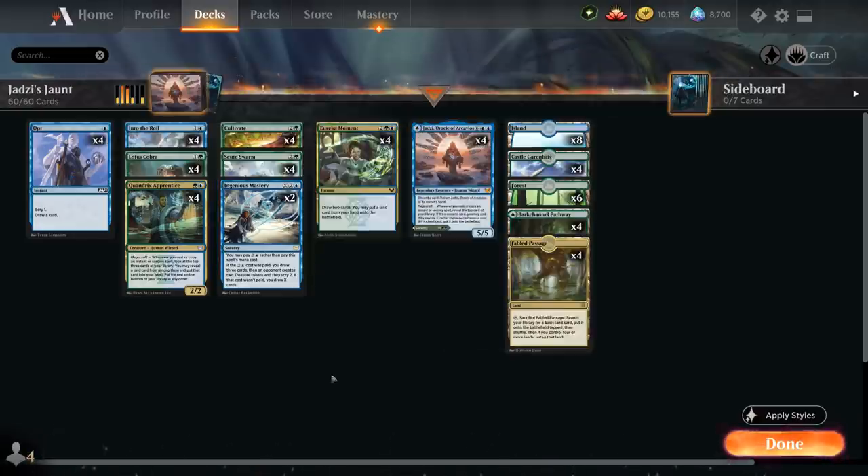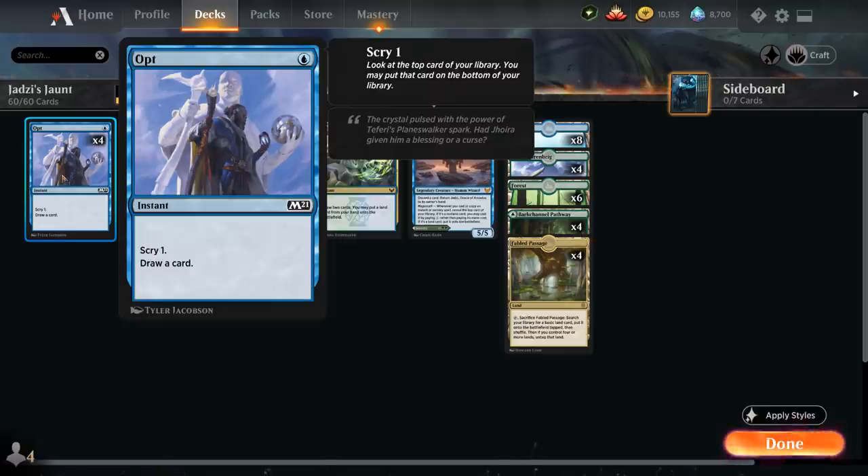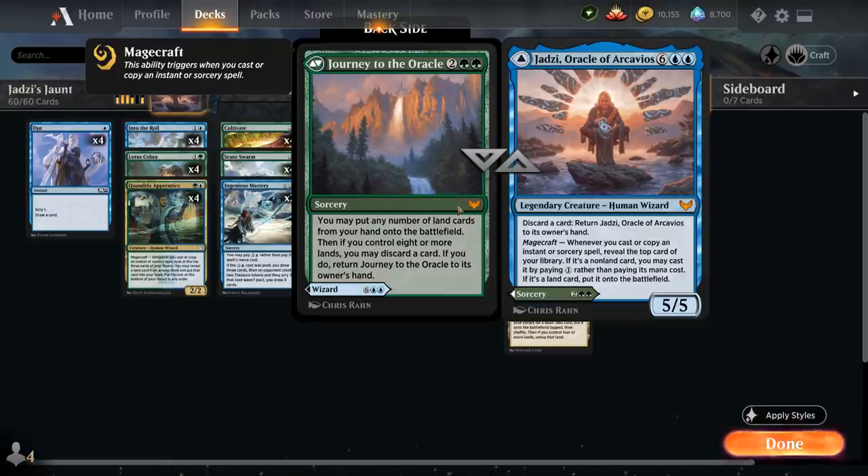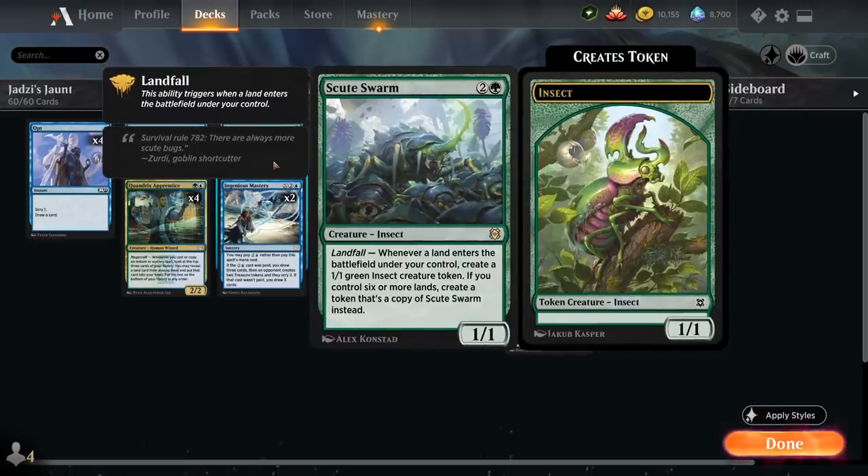The 1/1 tokens can also protect our life total by chump blocking ground creatures, buying us more time to set up our powerful late game. We also have the full playset of Opt as a cheap cantrip to scry 1 and draw a card — a great way to enable Magecraft for Jadzi. And we have another Magecraft card at 2 mana: Quandrix Apprentice, a 2/2 with Magecraft letting us look at the top 3 cards of our library, reveal a land card and put it into our hand, with the rest going to the bottom.